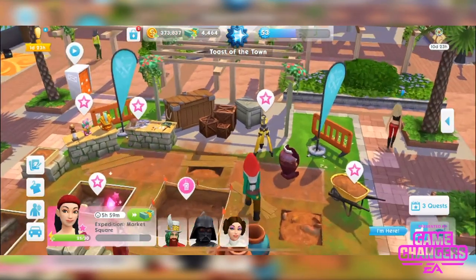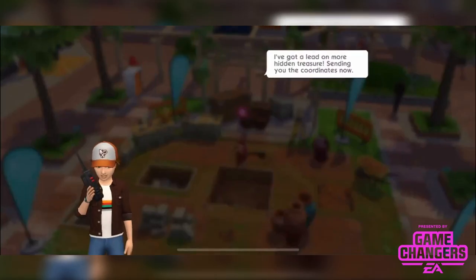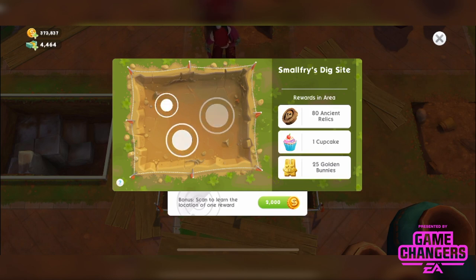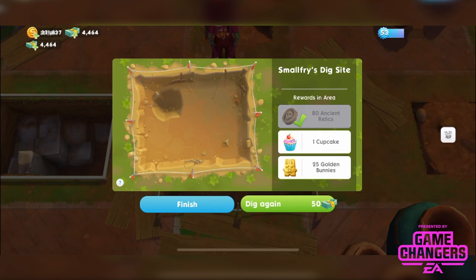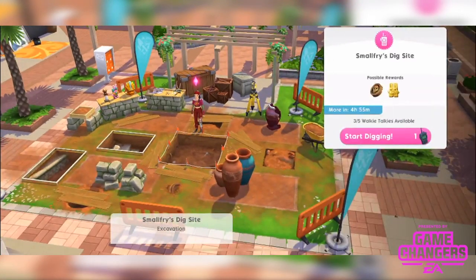We can work through it as a normal event but let's do the mini-game in the middle — we've got 4 walkie talkies left so let's spend one. I don't really want the cupcake so I'll spend 2,000 simoleons to reveal the location. It told me where the cupcake is so I'll tap top left — ancient relics again. The golden bunnies are most valuable but that's fine. Make sure you do these walkie talkie digs while you're inside the event — they're only available when you're actually in it.